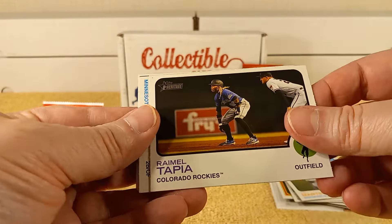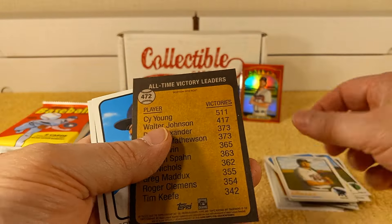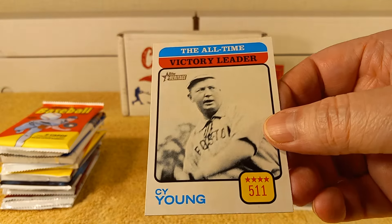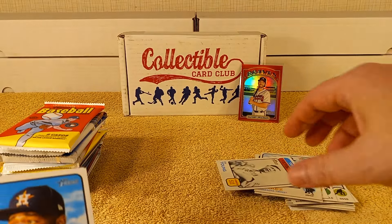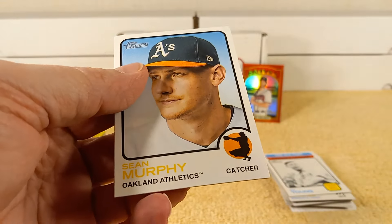I usually get it like the Black Friday sale — pick up hobby boxes because they're at the price they should be. Oh, there's a short print — All-Time Victory Leaders, 472. Oh, Cy Young! Old school card. 511 wins — nobody's ever going to do that again. Also Christian Javier and Sean Murphy.